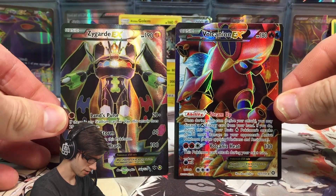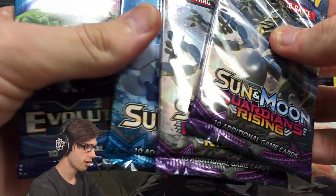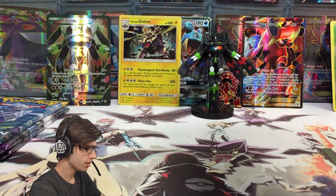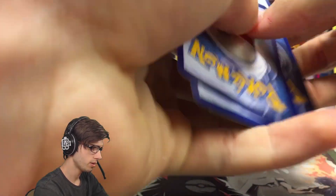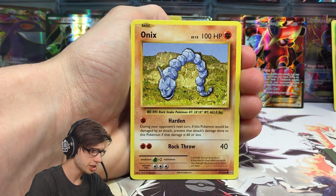Zygarde or Volcanion — let's battle it out in the comment section below, which one is your favorite from today's opening? Let's go same order as last time — let's crack into Evolutions first and work our way through. Kicking things off from the Zygarde tin, we've got a Voltorb, Fairy Energy, Onix, Staryu, Doduo, a Switch, Metapod, Professor Oak's Hint.